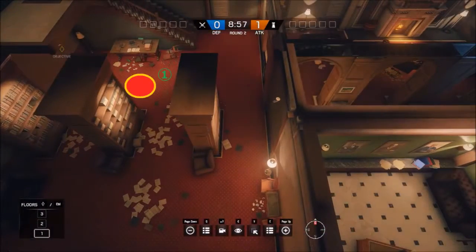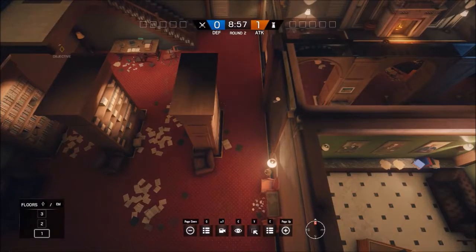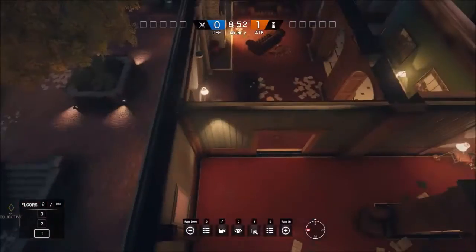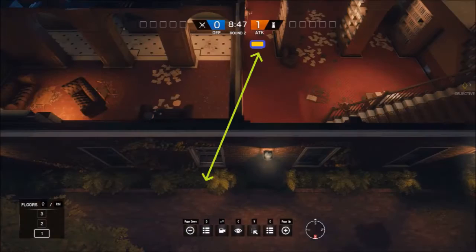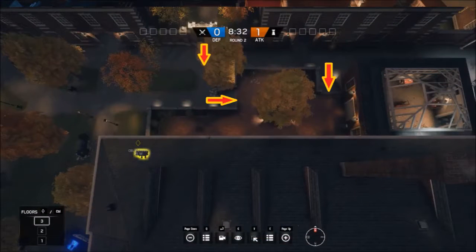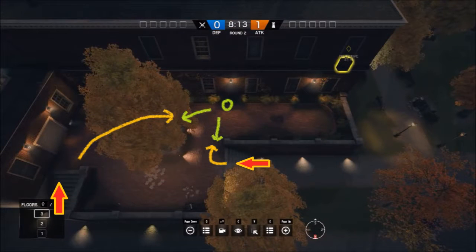When you find the bomb in the library, you want to break the arcway hall window. Then you plant the bomb in the east side of the library so you can see it from outside the window. Once you start the defusing cycle in here, there's a chance the enemies will come from these directions, which is why you should stand in the right side of the window so you can face both of them.